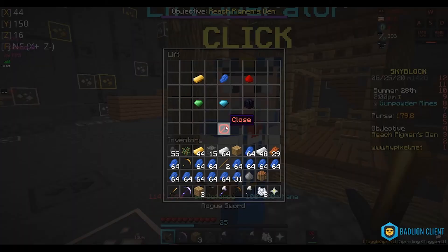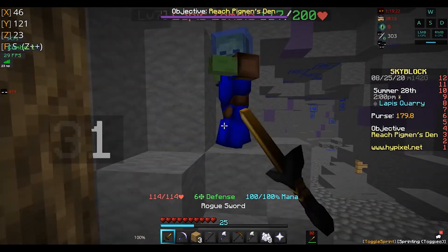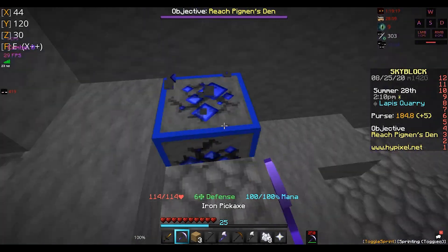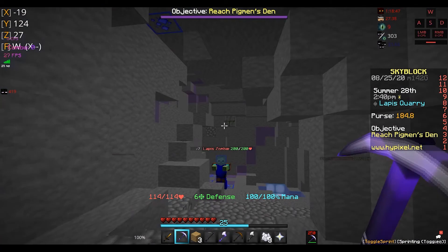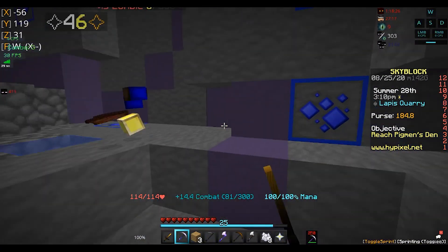I'm at three hearts. Oh, a fairy soul! Up here is a fairy soul — you can obviously get it differently, but with this you can just right-click and you'll get it.